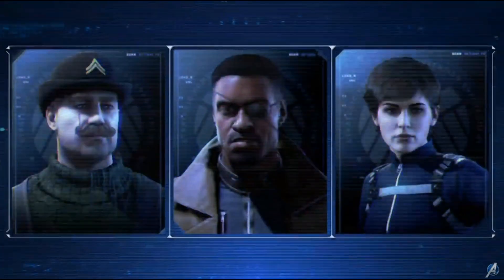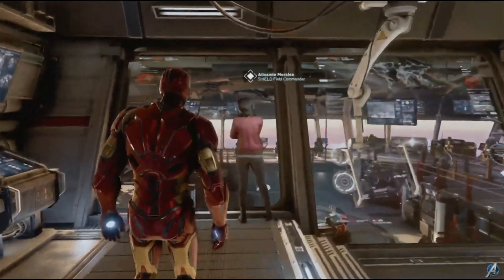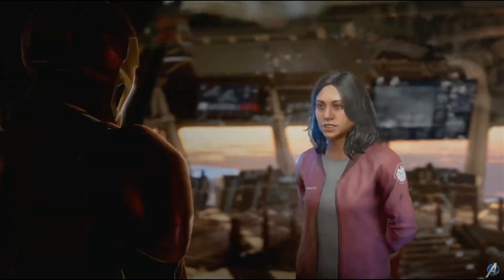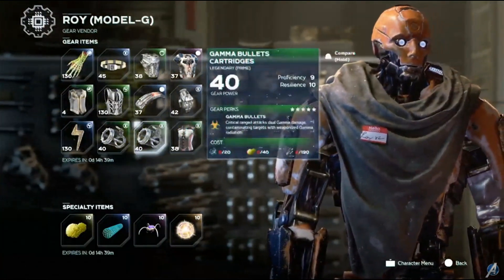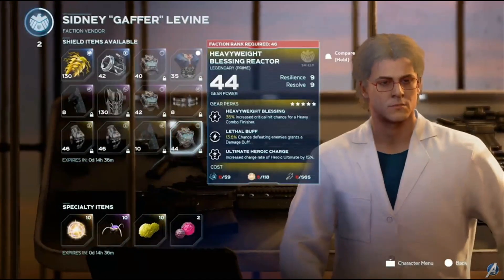Agents like Dum Dum Dugan, Nick Fury, and more. Earning faction reputation will give you access to new challenges, new vendors, and more powerful items. There will always be new threats on the horizon, so you'll want to ensure your Avengers are ready for anything.